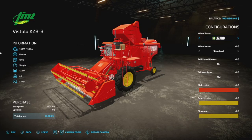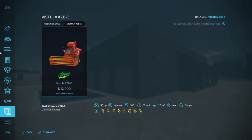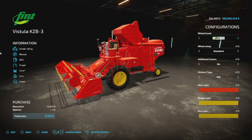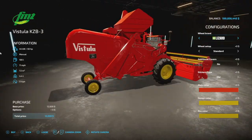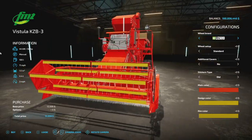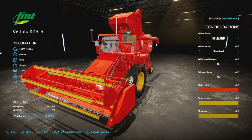Moving over to new mods for PC and Mac players, we have the Vistula KZB3 — a brand new combine harvester. It's all your normal stuff. One neat thing is you don't change headers on it, but it will do sunflowers and corn, which is kind of neat. It has 60 horsepower, a manual transmission, 100 liters of fuel, an 11 mile per hour max speed, and a 1,500 liter capacity. It is 4.4 tons. It doesn't say what the working width is in-game, but online it looks like it's 3.7 meters. It also has a 3 mile per hour max working speed.